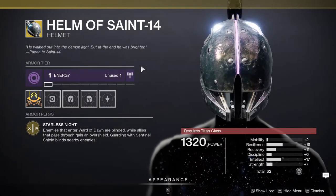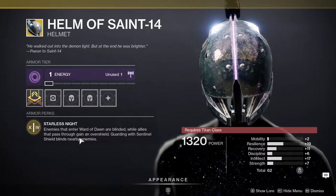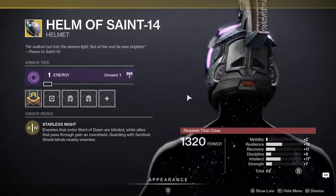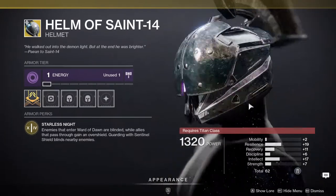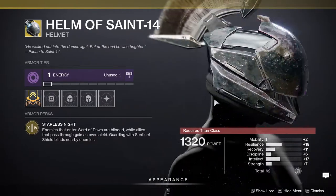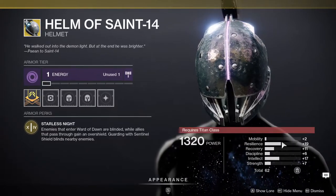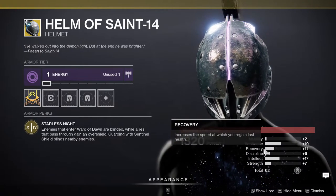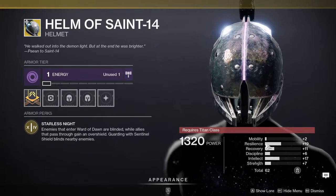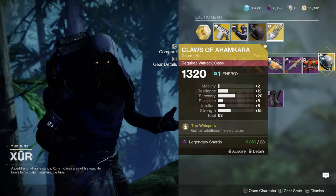Next up is Titans, which got Helm of Saint-14. Enemies that enter Ward of Dawn are blinded, while allies that pass through gain an overshield. Guarding with Sentinel Shield also blinds nearby enemies. This is really good — a lot of Titans wear this, and I know a few people who wear it for the style alone, which is very acceptable because it's one of the coolest Titan exotics. The stats are pretty good too; you have high resilience which is what you want on a Titan, and you can get recovery up to 21. I highly recommend this one if you don't have it.